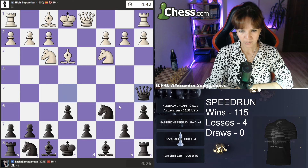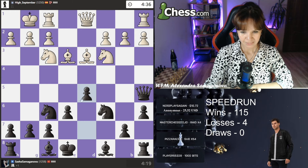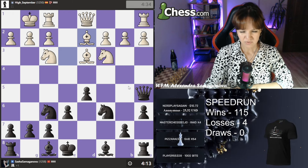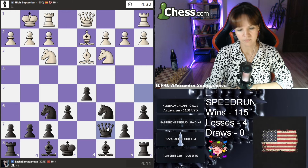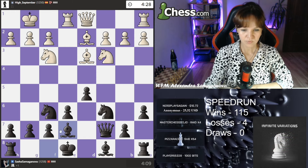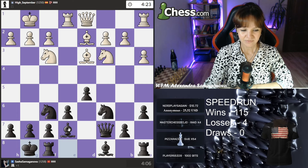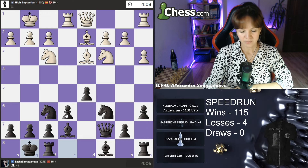I'll move back and just continue development: knight f6, d5, bishop e7. There are some threats, so I will move back to c7 — to the square where it belongs. Bishop e7, I need to develop my bishop and castle. I feel safe when my bishop is on e7.